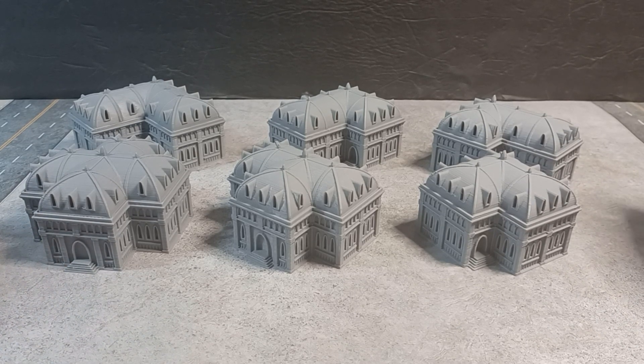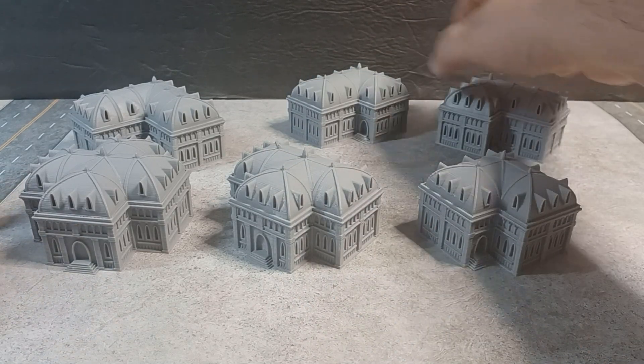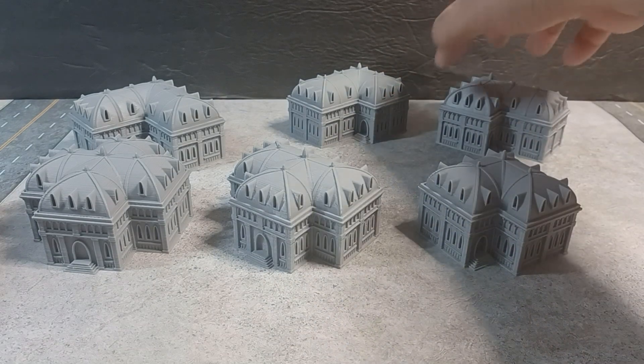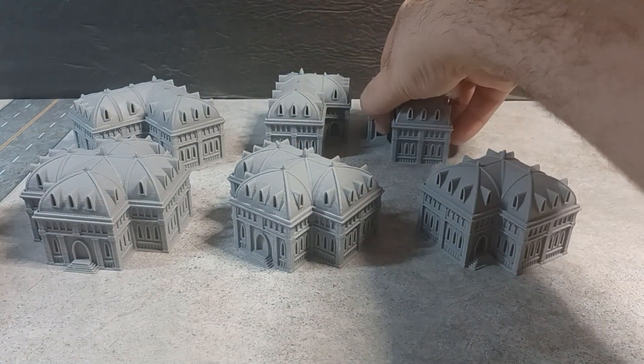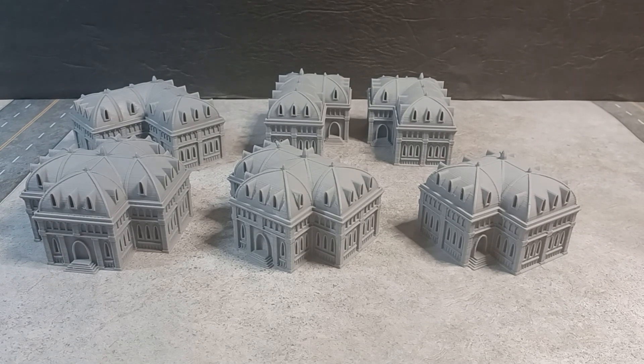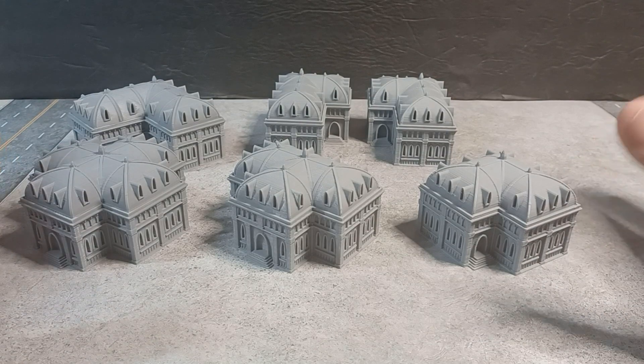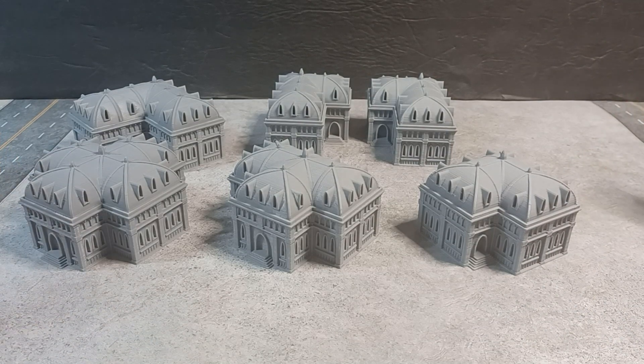These are available in five individual files. These two are in the same file for the same price as any of the other ones, simply because they're basically a mirror of one another. So that way you get both mirrored without having to do any extra work, and I'm not milking for any extra money. You can get all five listings individually, and I will have a bundle of all six of these designs — all five listings — in one bundle.